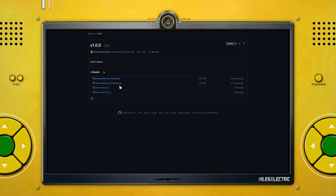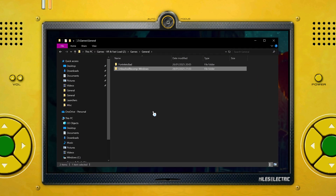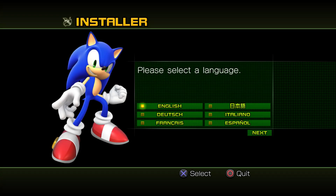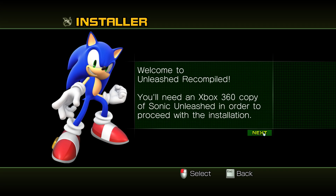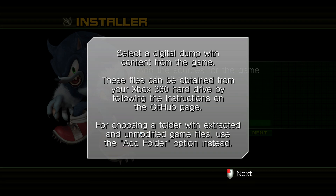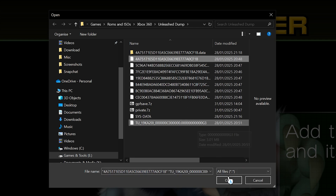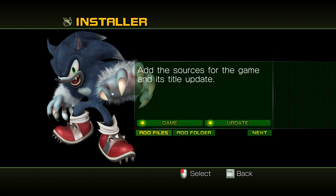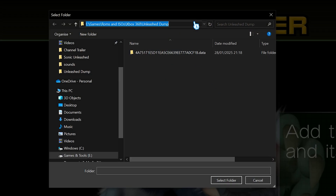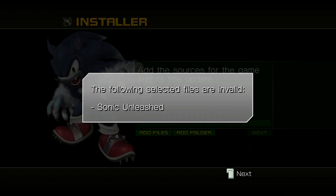Go to the Unleashed Recomp GitHub and download the latest release. Extract the archive and put it in a location you wish for the game to be installed — in my case, that's my General Games folder on my SSD. Double-click on the Unleashed Recomp application to open the installer. As this installer has been designed to run on a variety of devices, it includes support for controllers. Select the appropriate game language for yourself and hit Next. On this page, you'll be asked to locate the game files. If you're following on from Part 1, select the Add Files option and navigate to the location of your dumped game. Select the file beginning with TU and the one with a matching folder name, then click Open. The Game and Update options should now be highlighted. If you're installing using files previously used with Xenia, select the Add Folder option, navigate to the directory that contains default.xex, and click Select Folder. Make sure that any mods you previously had installed are disabled, otherwise the installation will fail.